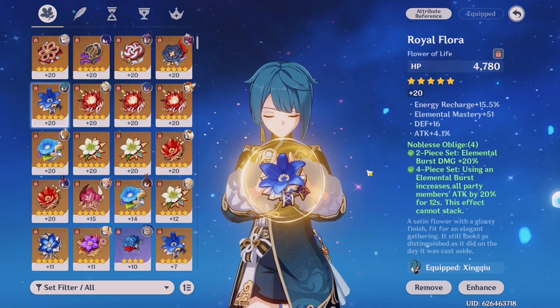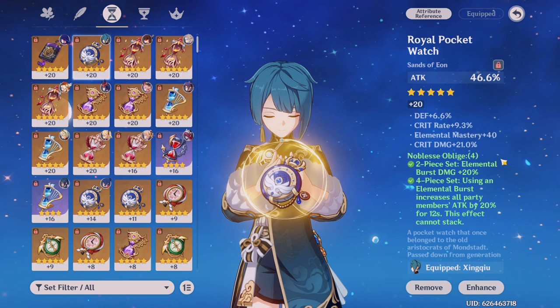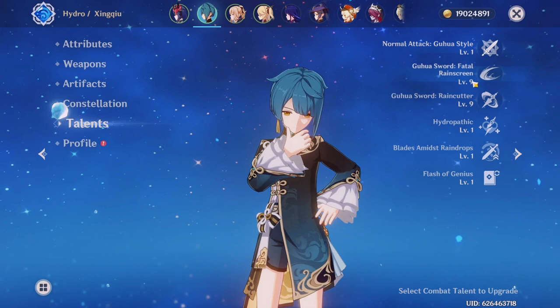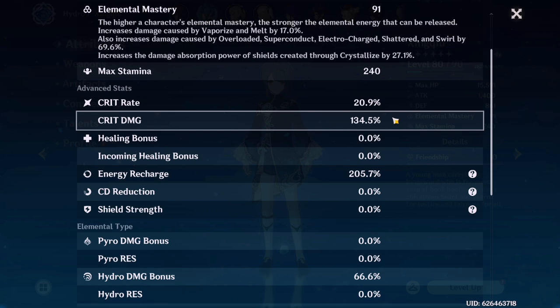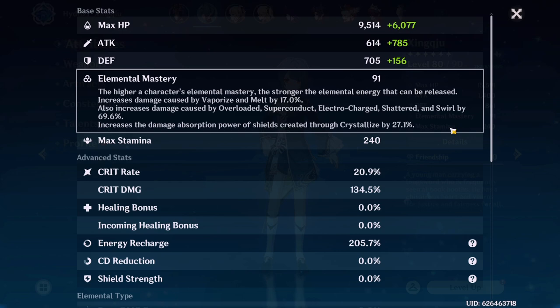His stats are not focused on crits — they're focused on energy recharge — which is why the flower doesn't have crit rate or crit damage on it. For the sands, it's Noblesse Oblige with good substats that have a bit of crit rate and crit damage to balance things out. He is C2 and his talents are 1/9/9 — the normal attack is kept at 1 because I don't use him for normal attacks. His crit rate is only around 20%, but I also pair him with Rosaria, and since he's not the one doing the melt and vaporize crits, I can sacrifice crit for energy recharge.